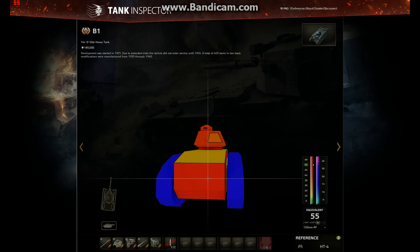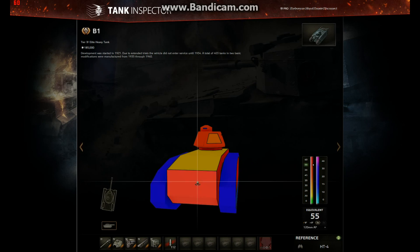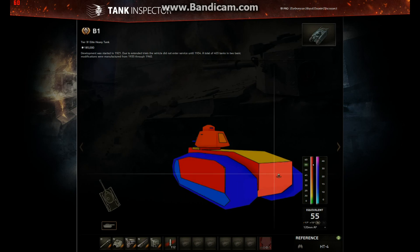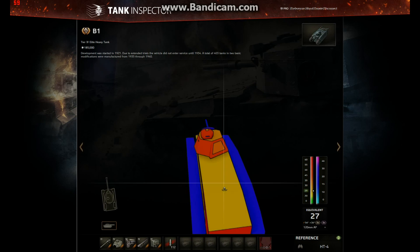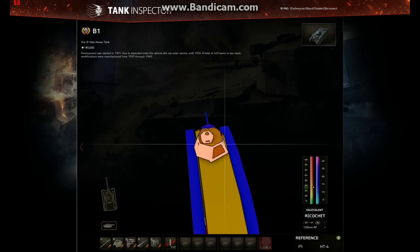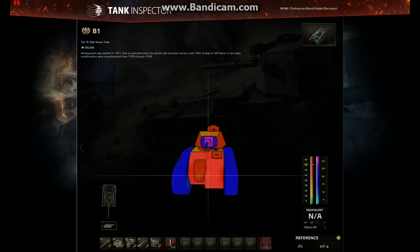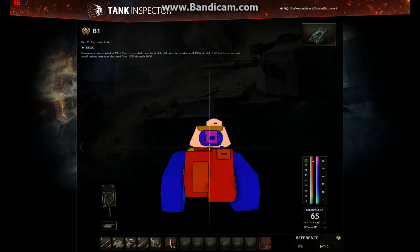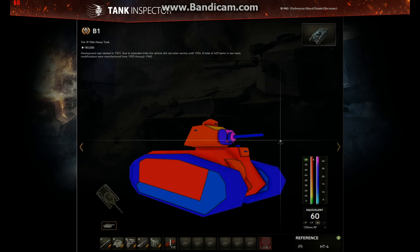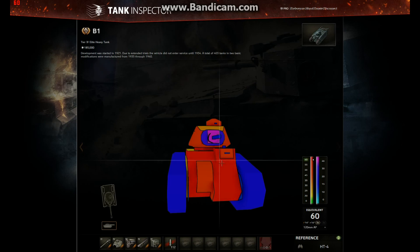Looking at the rear, there's still 55mm of armour, which is pretty good — things like the Panzer 1C will have trouble penetrating anywhere. The upper deck is 25mm thick, which is quite thick for a Tier IV tank, and the top of the turret at 30mm is also quite thick, giving some protection from artillery — which is good because you're a big target. The turret ring itself is fairly well armoured at 60mm.